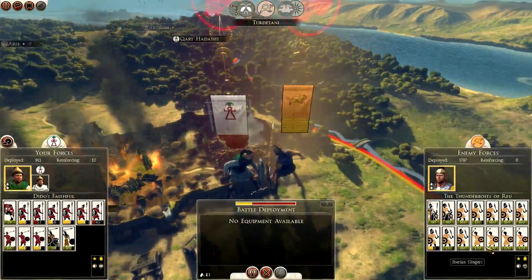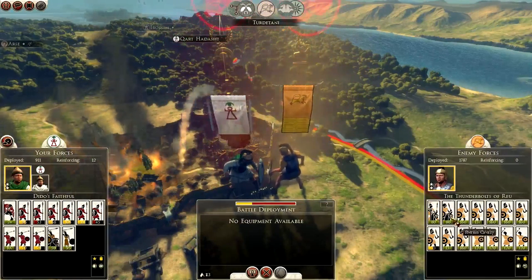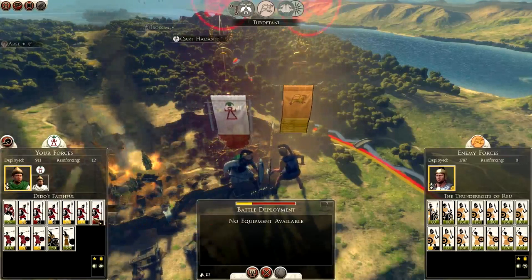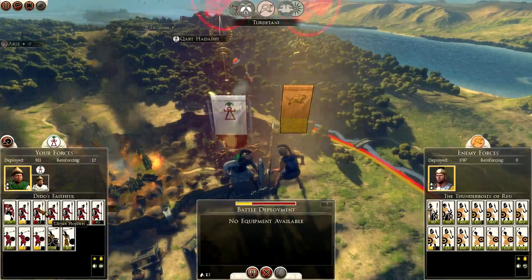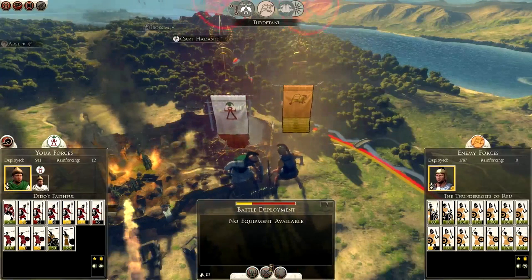What have they got? They've got slingers, Iberian swordsmen, and one unit of cavalry. I think we are weakened ourselves, but we do have elephants which could mop up a few of these units, so we will attack them. I'm about 50/50 about this at the moment.